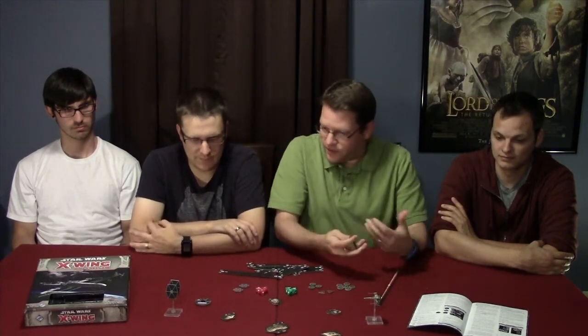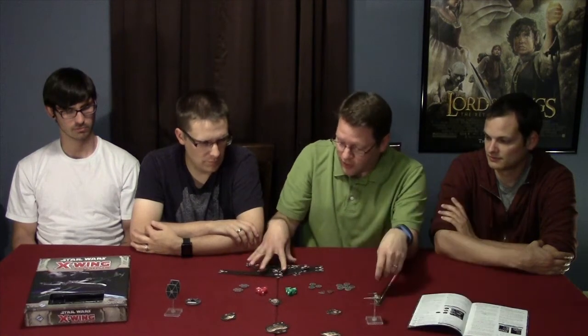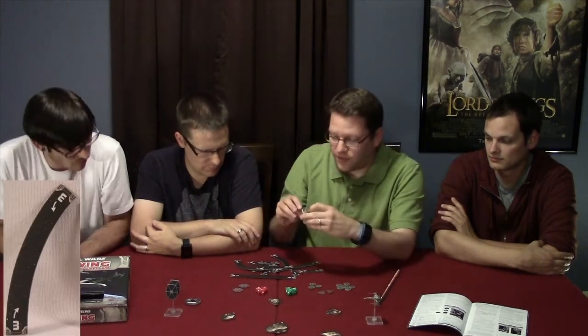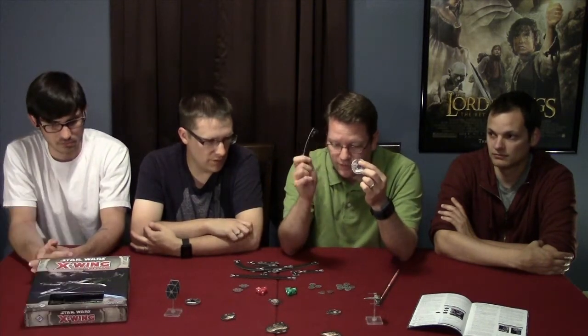Different pilots have different things that they're good at. Then you have what they call the dial — your movement dial — that matches what type of ship you have. Here's the X-Wing dial, and here's the TIE Fighter dial. My X-Wing can do several different movements, but they all correlate to one of these templates right here. For instance, if I do a three soft bank to the left, I find that template and it just matches the symbol on there. It can be universal right or left.